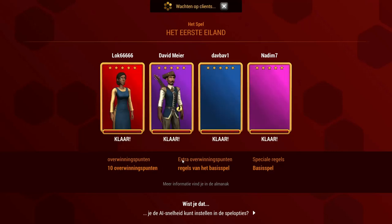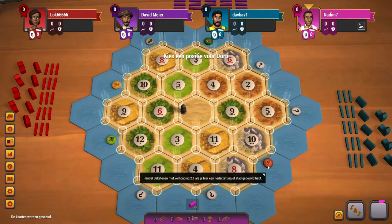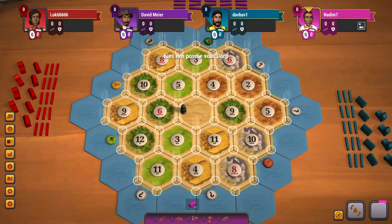Welcome. Let's play some Catan. We are first position. What do I see? I see two things. The 8, 10, 11 looks really solid.